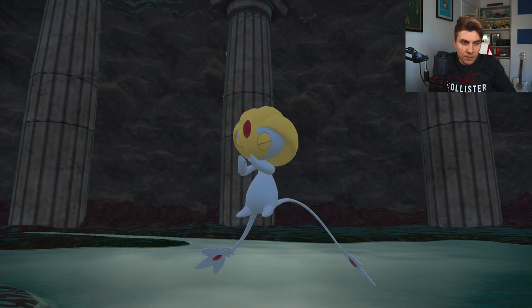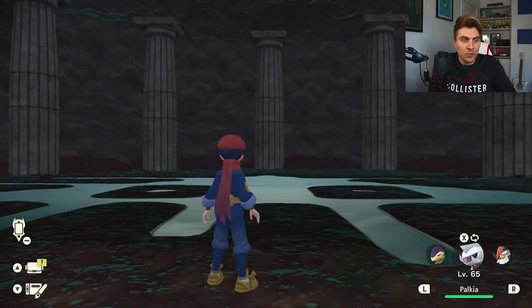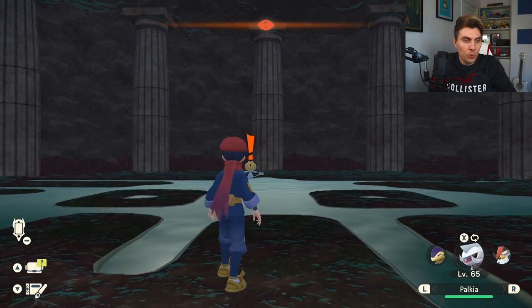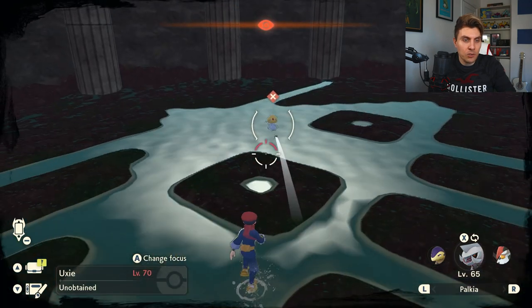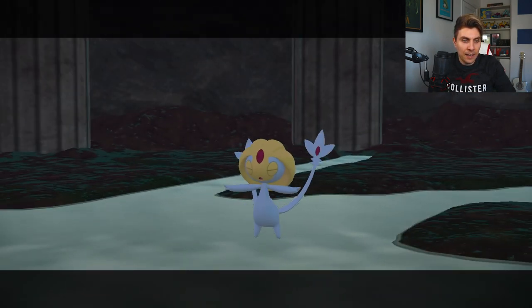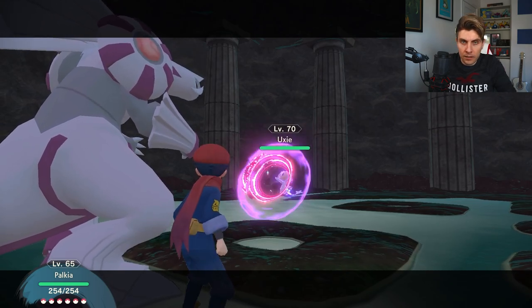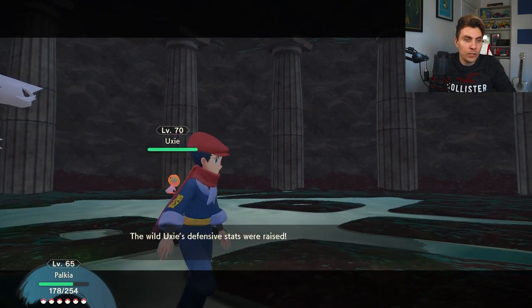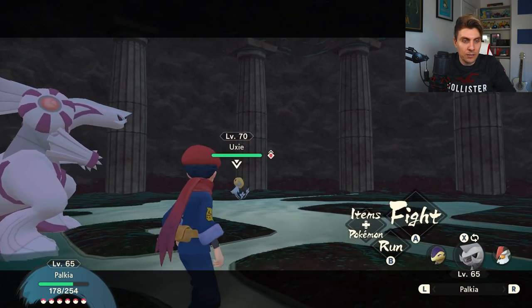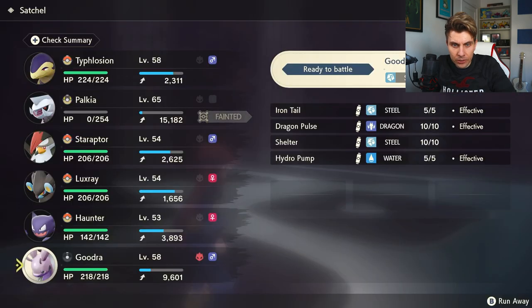When you first come inside the cavern, there's a red mark over Uxie, so you're not going to be able to just throw a Poké Ball at it. The best way is to engage in battle with it — just throw a Pokémon at it. As you can see, I'm throwing my Palkia at it and proceeding to battle. All of the legendaries in this quest are going to be level 70, so you'll need a decent team. Palkia went down, so let's try Goodra.